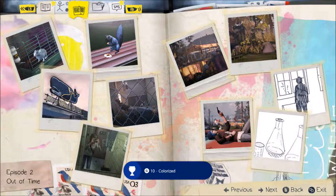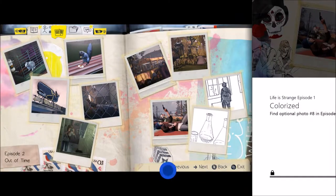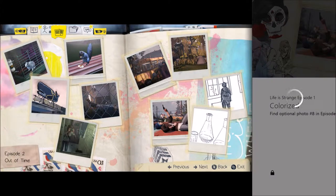That gives us Colorized. So we have two more before we're done. Now, this next one coming up is a bit of a pain in the ass and requires some instruction.